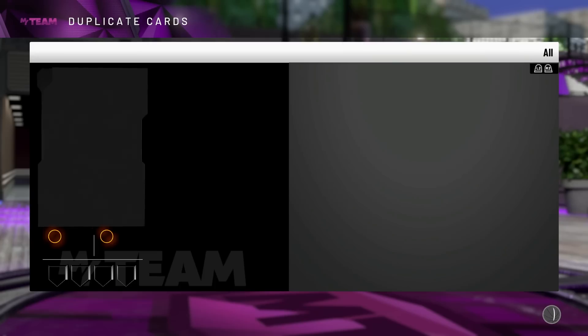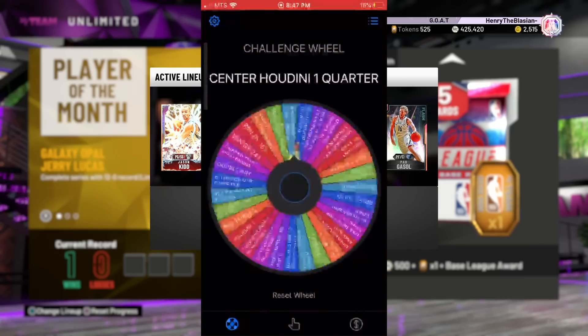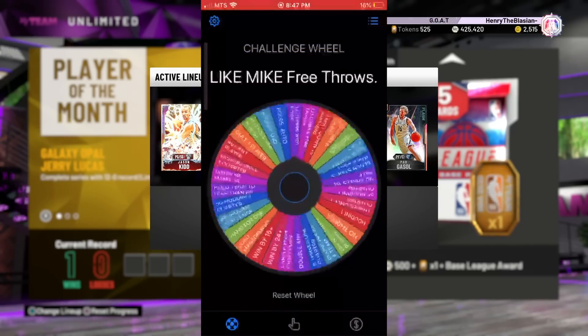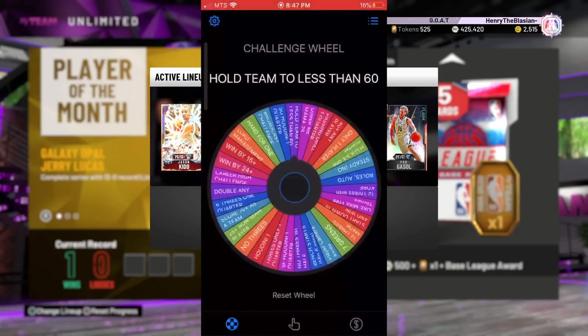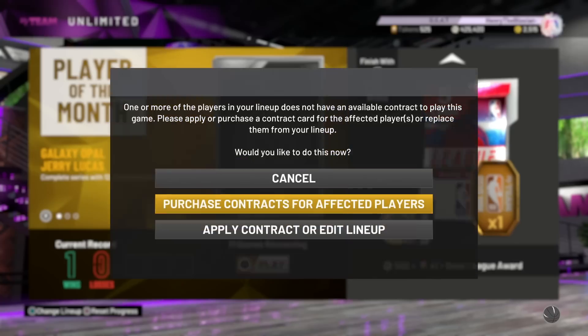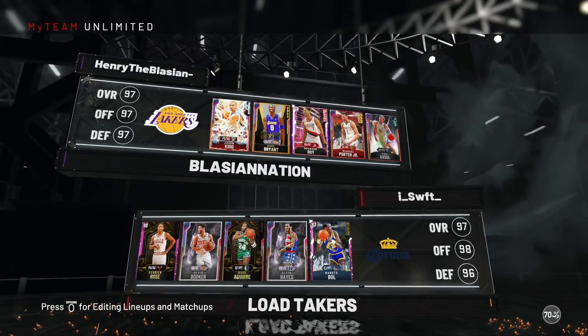We'll spin the challenge wheel again and hop into a game for another challenge. The challenge wheel lands on: hold the team to less than 60 points. This one's going to be all about defense — I can do that. The opponent has Derrick Rose, Devin Booker, Mark Aguirre, Elvin Hayes, and Manute Bol. This one honestly should be an easy win for us because our starting lineup is way better.